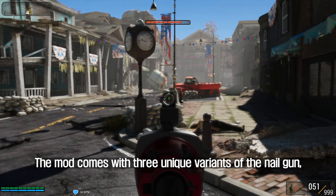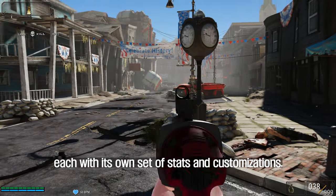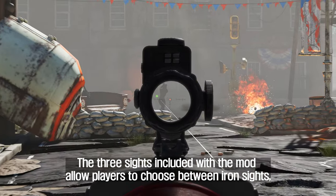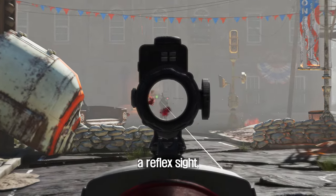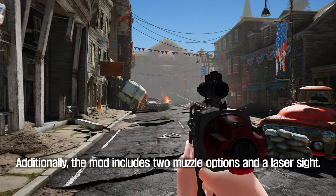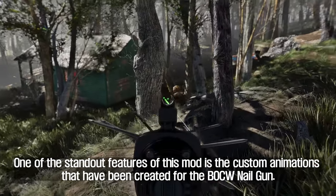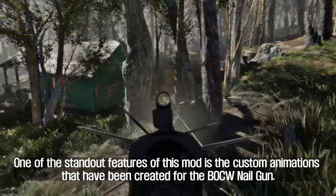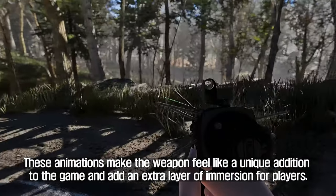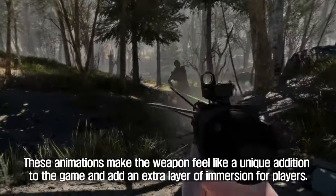The mod comes with three unique variants of the Nail Gun, each with its own set of stats and customizations. The three sights included allow players to choose between iron sights, a reflex sight, and a holographic sight. Additionally, the mod includes two muzzle options and a laser sight. One of the standout features is the custom animations created for the BOCW Nail Gun, which make the weapon feel like a unique addition and add an extra layer of immersion for players.